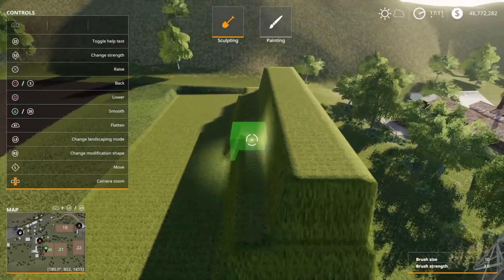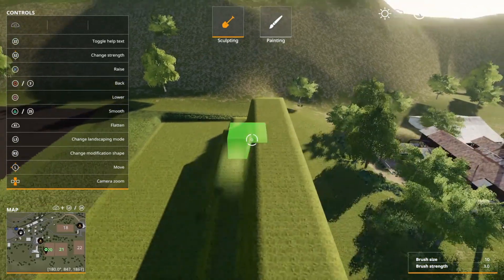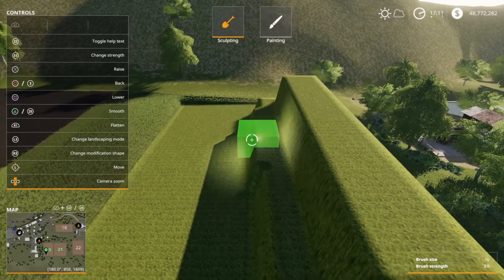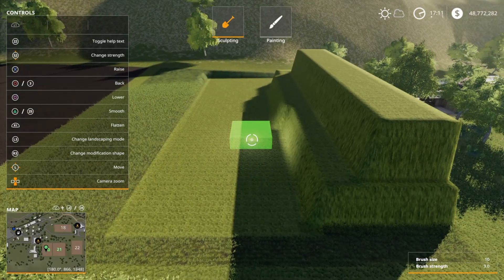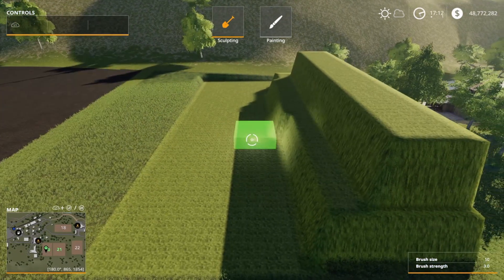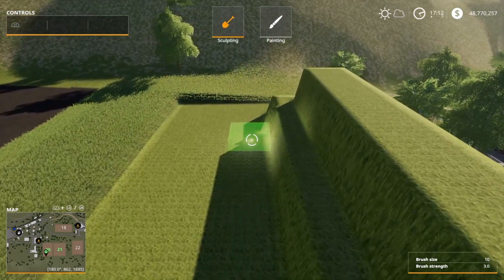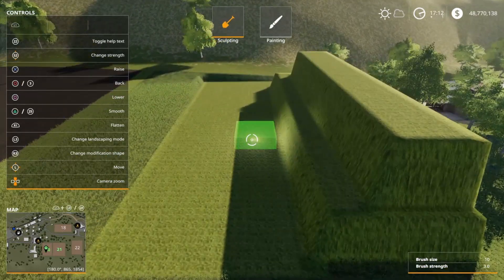Now we have two steps. The first one is really nice. You can kind of play around with this to figure out how steep you want it or if you want more of a gradual incline. Next I'm going to come back and get rid of this little lip that's right here. I'll hit R1 and come across to flatten it out. Now we have two really nice steps.